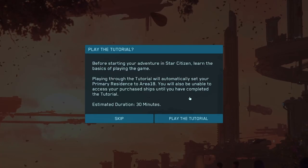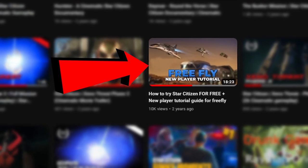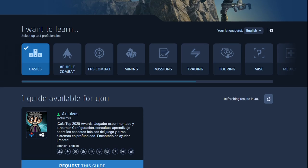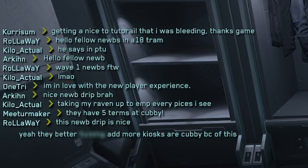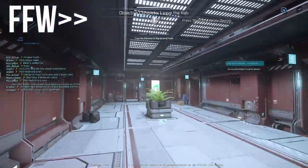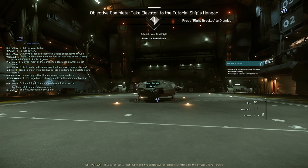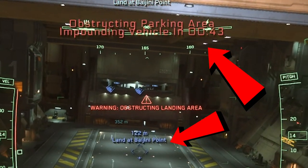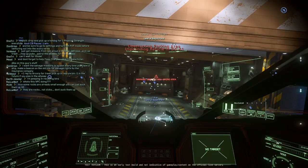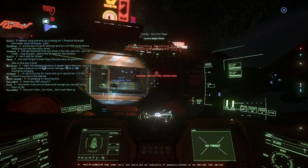Star Citizen finally has a built-in tutorial. Before this, you had to stumble your way around, look up YouTube videos — even I made one — shout out Captain Burks, ask for guides on the website, or type in chat. And to be honest, you might still have to. If you don't want to watch the whole video, here is my conclusion: it's a fantastic start, great for getting people to their ships, but that's about it, and it has some bugs in the current PTU. But if you'd like to see the whole tutorial, watch on — here's my unscripted first playthrough.